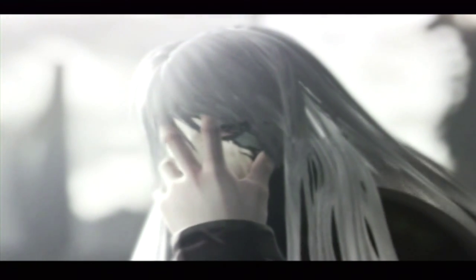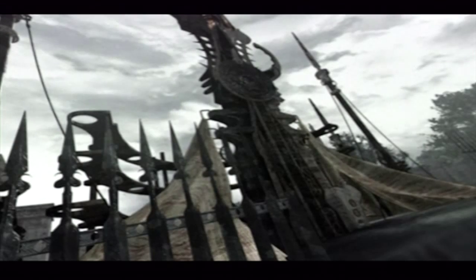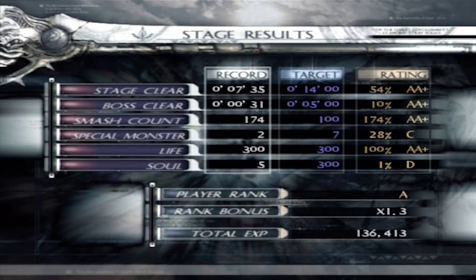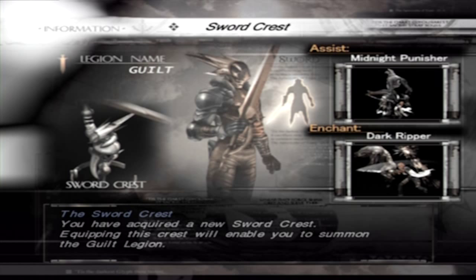Who the hell is he? Oh, I know him — he's the guy from the back of the box. Stage results — stage clear. Jackal of the Flicker of the Blue — we all know this. You have acquired an EXP gem. The sword crest — you have acquired a new sword crest. Equipping this crest will enable you to summon the Guilt Legion.